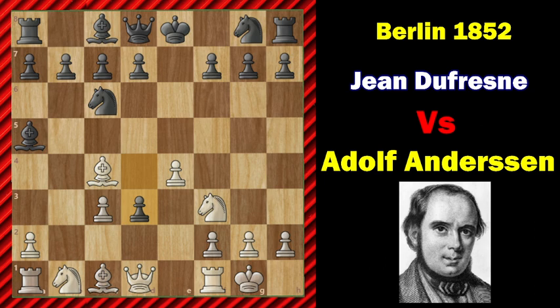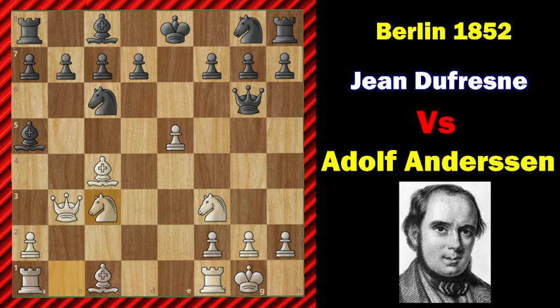Also examine d takes c3, known as the compromise defense, which gives white a massive attack. Queen to b3, queen to f6, now e5, queen to g6, knight takes c3. White is nearly fully developed and black has yet to develop.